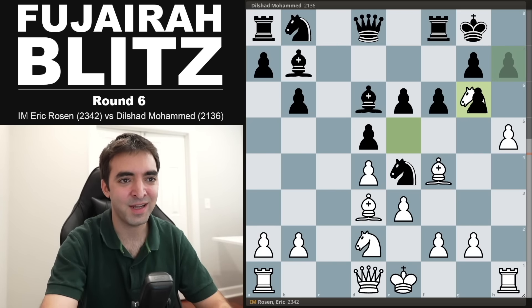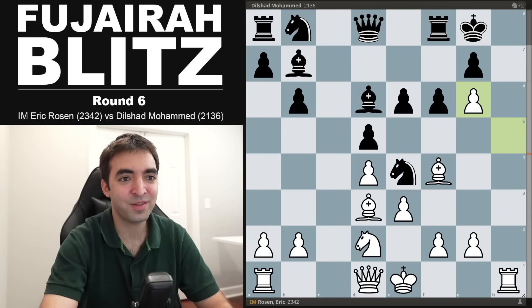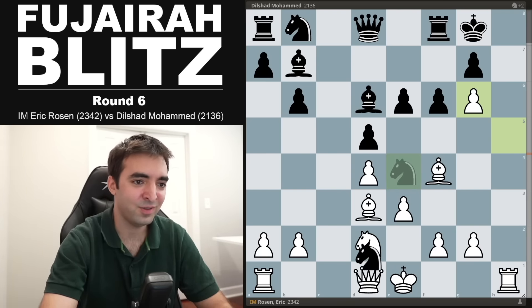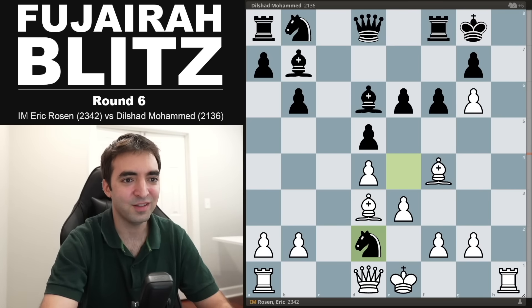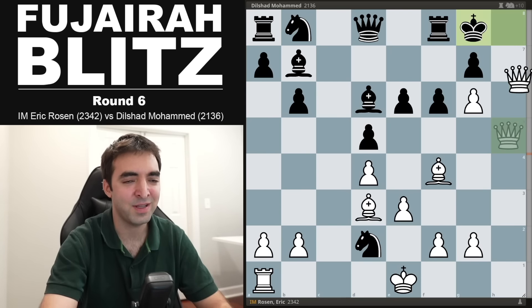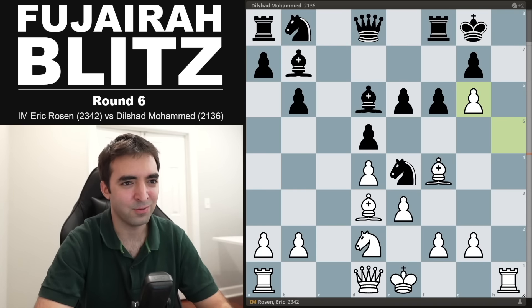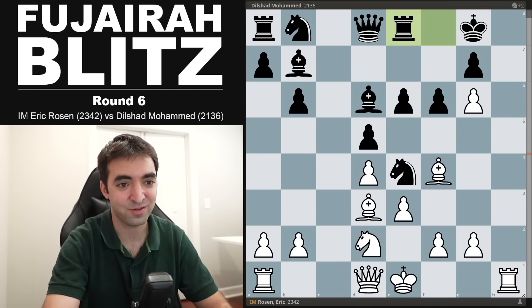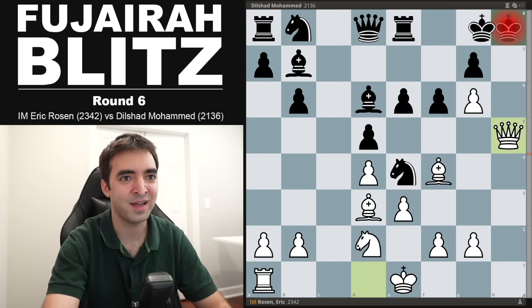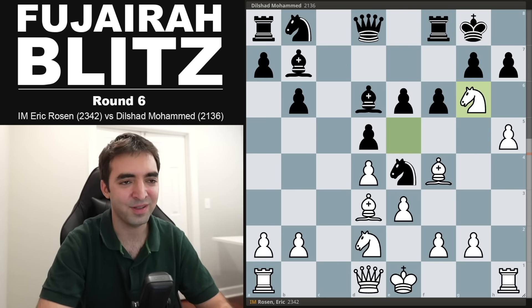Going forward, including knight g6, this is a top engine move. Just to show — if black takes the knight in this position, it's just winning for white because white is threatening forced checkmate. For example, if black plays knight takes d2, this is checkmate in three after rook h8, king takes h8, queen h5, king g8, queen h7 — a very typical mating pattern. And even if the king tries to run, white can still go for rook h8, take, and queen h5, leading to queen takes g7 checkmate in the end. So my knight was poisonous, at least right after I played knight g6.